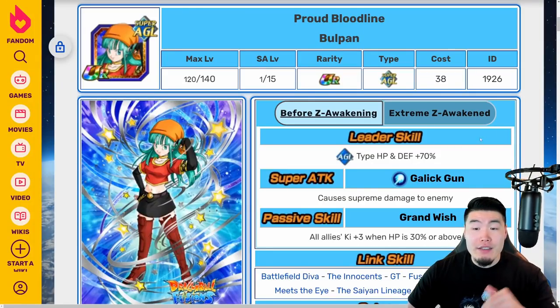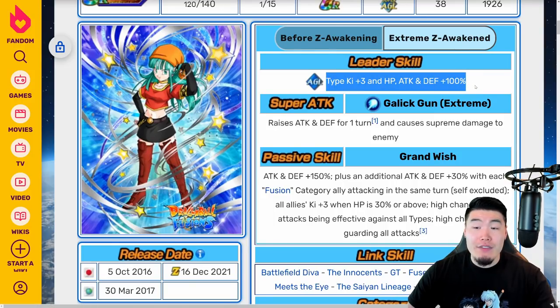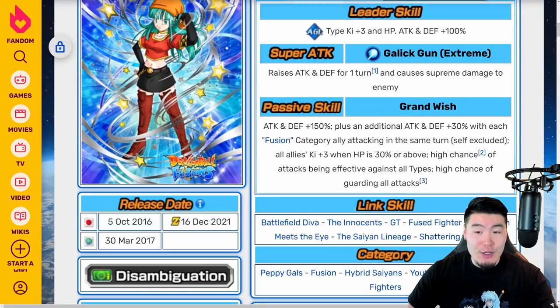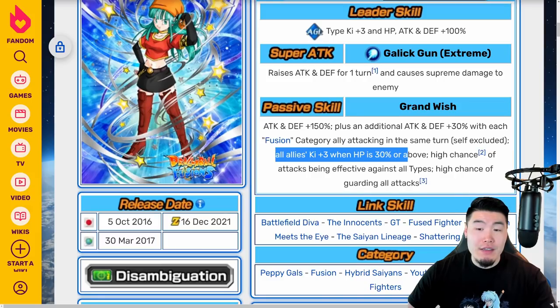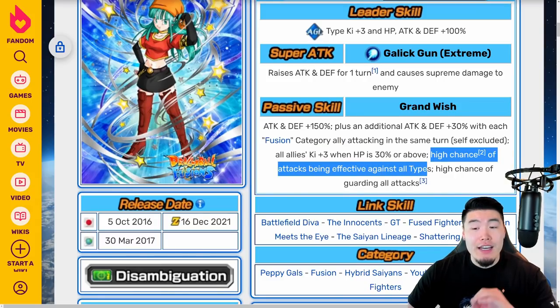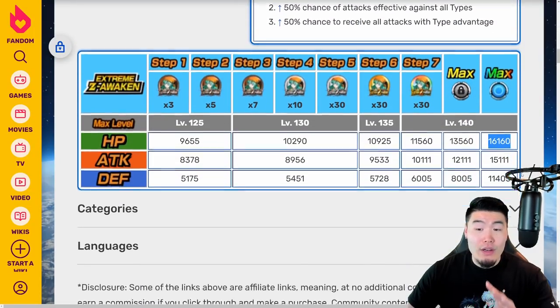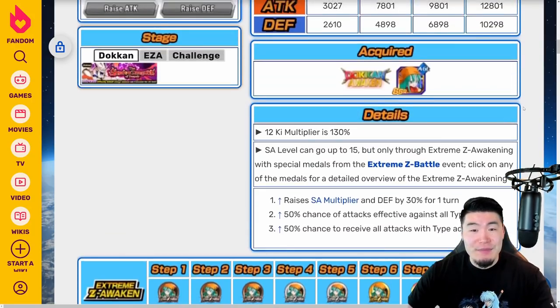Now we have the AGL Bullpan. Before EZA, leader skill is AGL types, HP and defense plus 70%, super attack does supreme damage, and passive is all allies Ki +3 when HP is 30% or above. With the EZA, new leader skill is AGL types, Ki +3, HP, attack and defense plus 100%, super attack raises attack and defense for one turn and causes supreme damage. Passive is attack and defense plus 150%, plus an additional attack and defense plus 30% with each Fusion category ally attacking the same turn — self excluded — so up to an additional 60%. All allies Ki +3 when HP is 30% or above, and a high chance of attacks being effective against all types and high chance of guarding all attacks. Her stats at max will be 16,160 HP, 15,100 attack, and 11,405 defense.